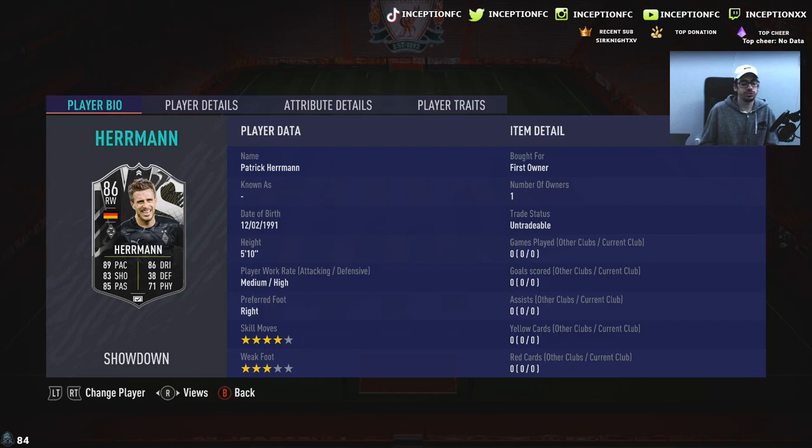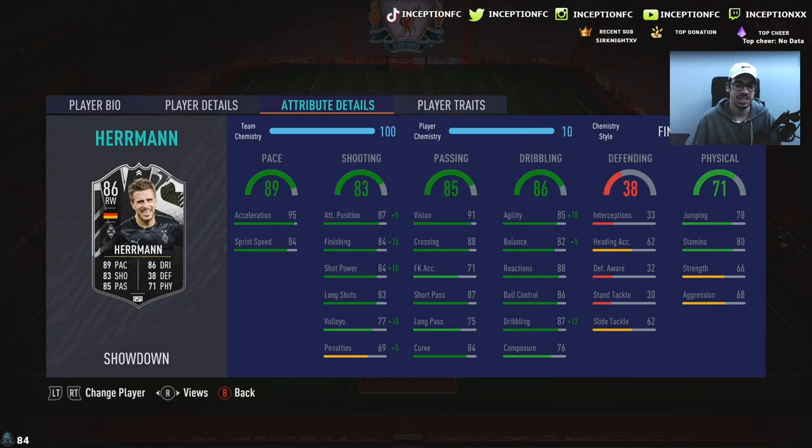We're taking a look at a card that is 5'10 with medium-high work rates. Right-footed, 4-star skills with a 3-star weak foot. He's got player traits — team player traits.